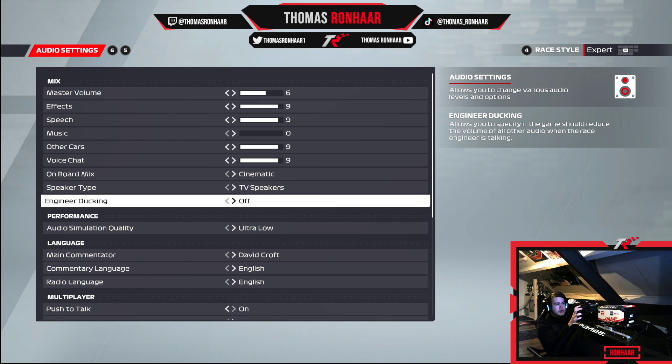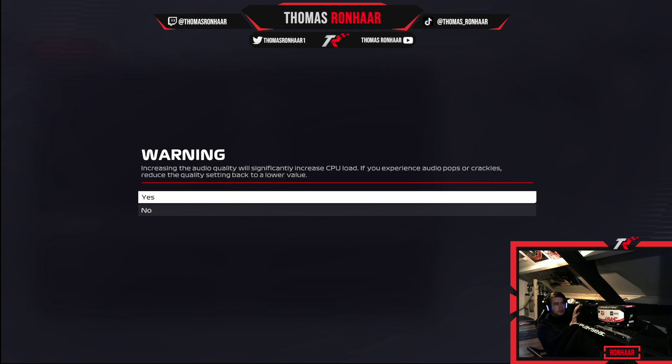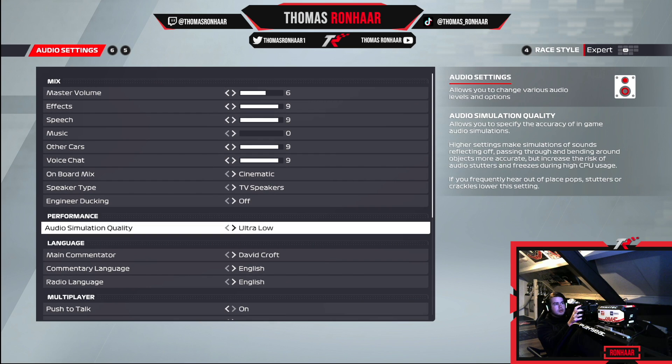On-board mix is set to cinematic, speaker type is TV speakers. Engineer ducking — very important to have off. If you have it on, the in-game sound will decrease when the engineer speaks and I don't like that — I want the full volume from the car. Also important: audio quality I have on ultra low, which is best. If you put it to ultra high, increasing the audio quality significantly increases the CPU load, which may cause the sound to bug out and not sound great. Many league racers found that at the beginning of the game having it on ultra high caused a lot of stuttering.